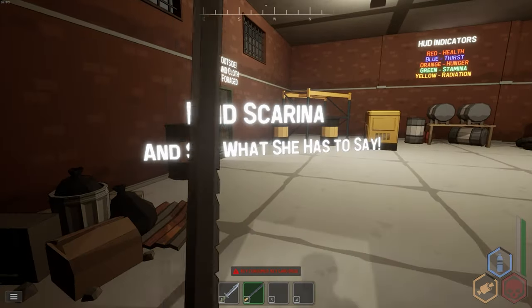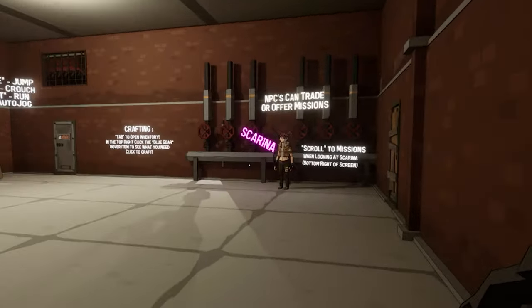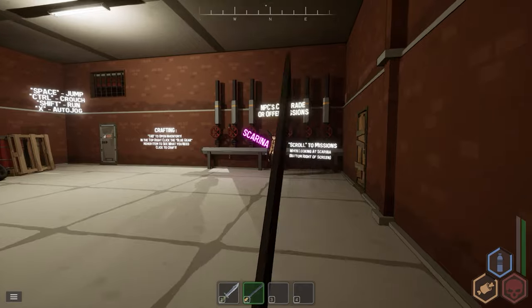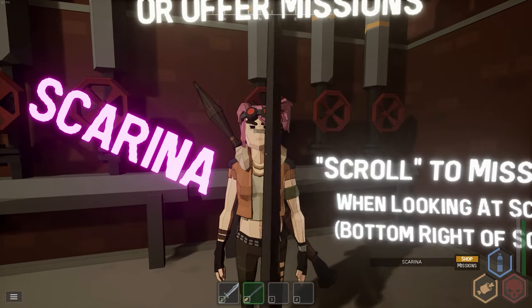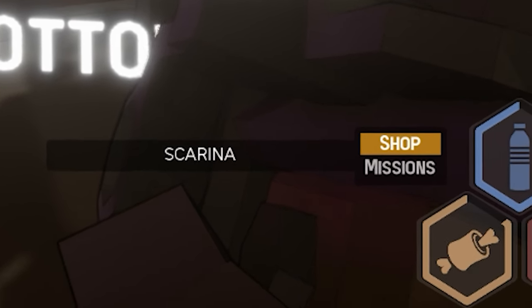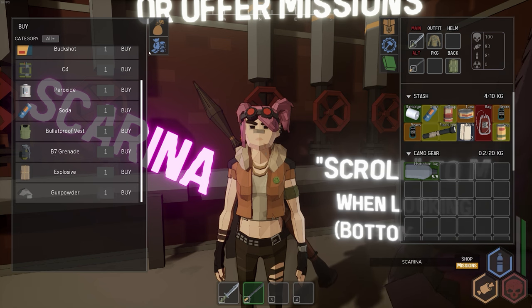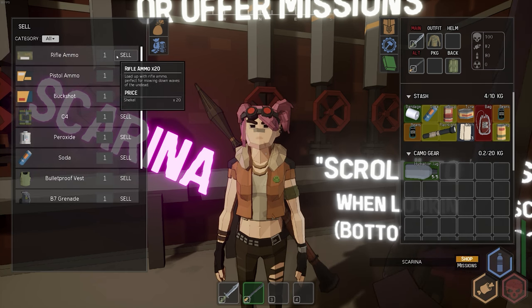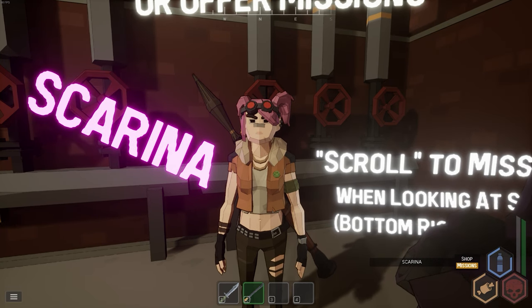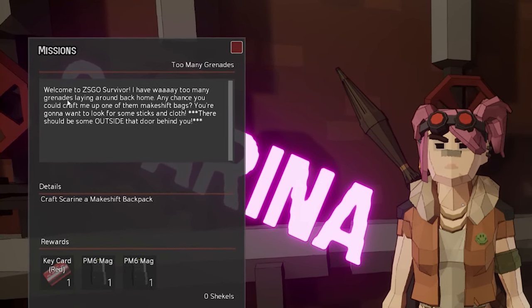Find Scarina to see what she has to say. NPCs can trade or offer missions. At the bottom right you'll see a shop tab showing everything she buys — she clearly loves explosives, she's got an RPG on her back. You can also sell to her. The currency is shekels, so if you have enough you can buy stuff off her.